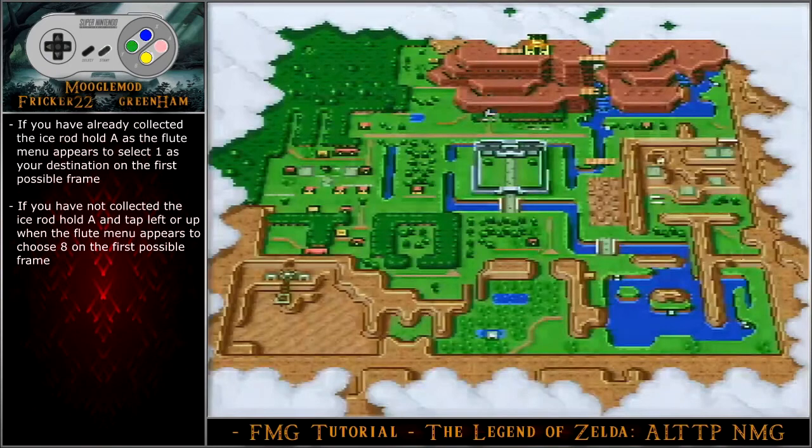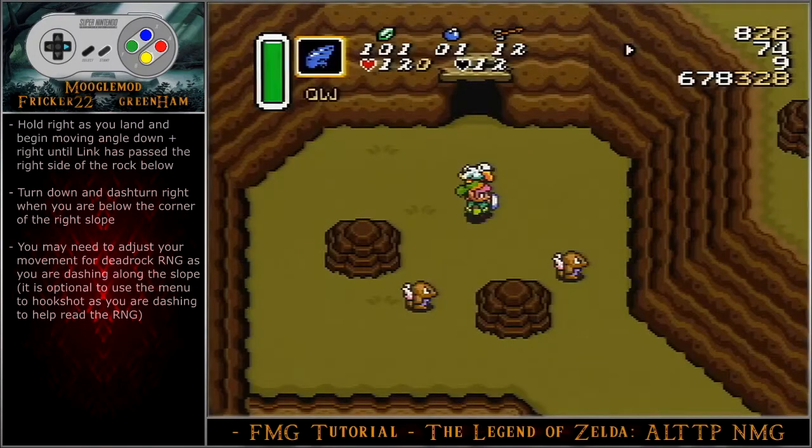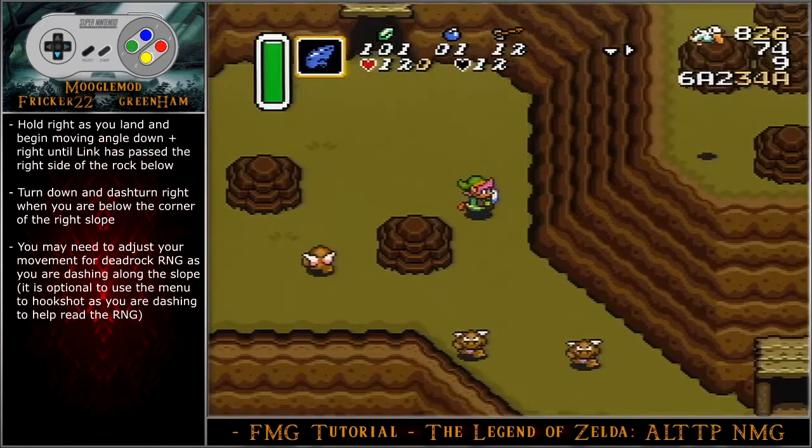If you already collected the ice rod, hold A as the flute menu appears to select destination one on the first possible frame. If you have not collected the ice rod, hold A or tap left or up when the flute menu appears to choose 8 on the first possible frame. Hold right as you land and begin moving angle down-right until Link has passed the right side of the rock below.